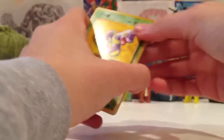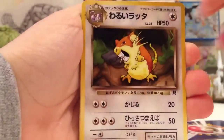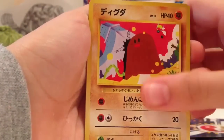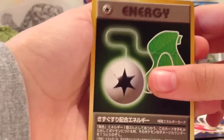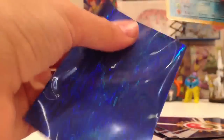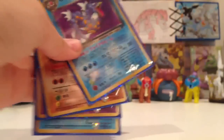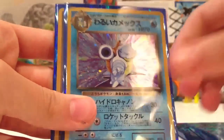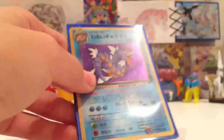Ekans, Raticate, Grimer, Slowpoke, Dragonair, Diglett, whatever this is, Kadabra, and hollow Gyarados — Team Rocket! I knew it, I just knew it. Okay, all hollows. Pretty impressive. So I got Gyarados, Dugtrio, Slowbro, Blastoise, and then whatever that is — Jesse and James, probably. And then I got the misprint, which is cool.